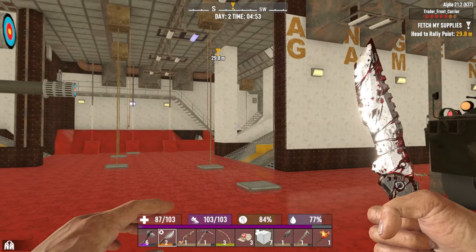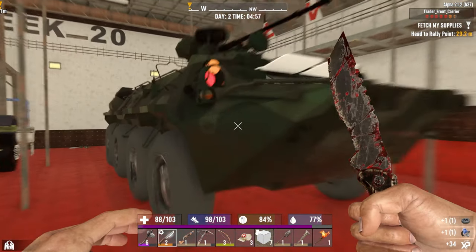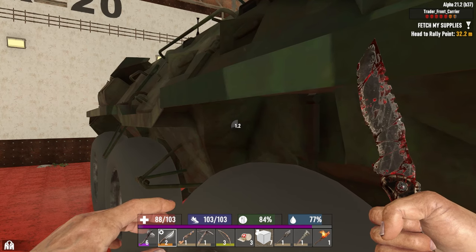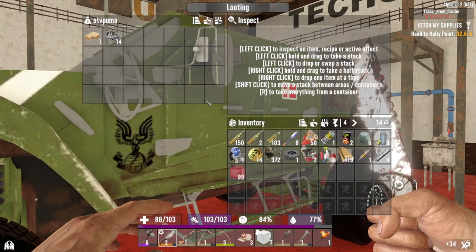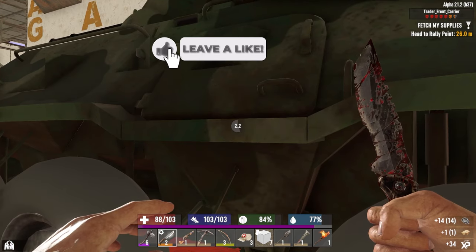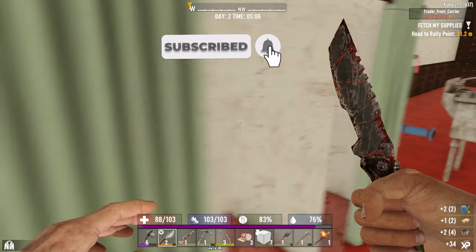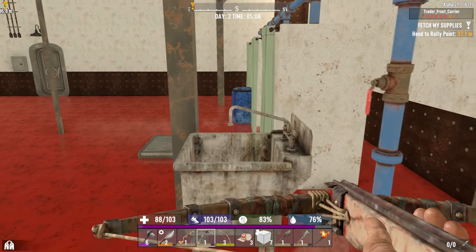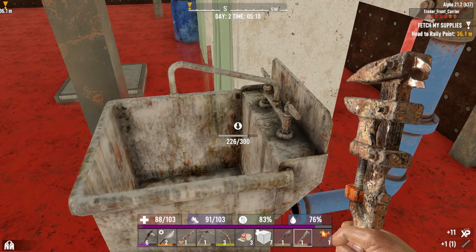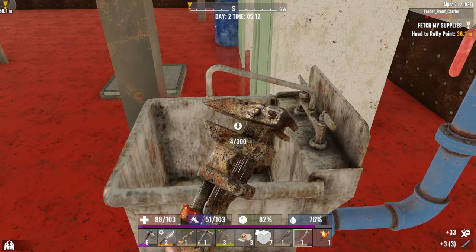What we want to do today is fetch those supplies and finish clearing out this beginning area, because we still have an upstairs. There's a lot we haven't touched - we've just scratched the surface. We got extremely lucky finding the trader. There were so many doors and ways to go, a lot of them were locked. We need lead pipes not only to make our level two pipe machine gun but also to make a forge, so we gotta keep breaking things down.